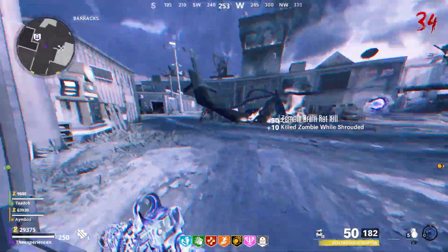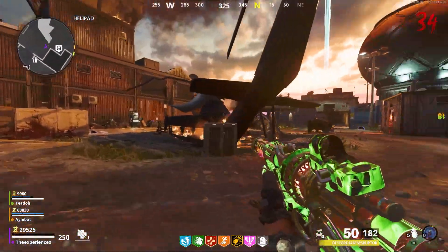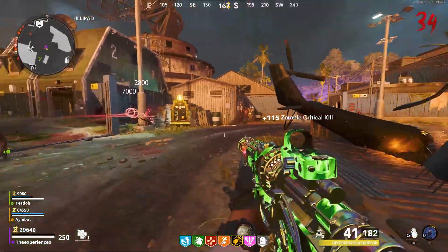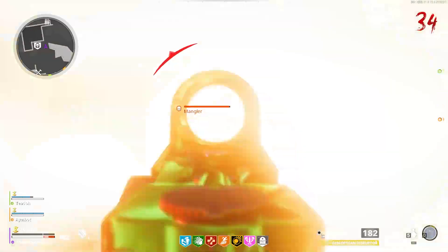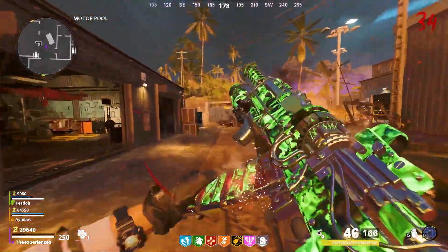Firebase Z is finally here and along with the new map came a new wonder weapon called the Ray K. The Ray K is pretty much a combination between the Ray Gun and the AK-47, and at first I thought this was like an alright wonder weapon to be honest.